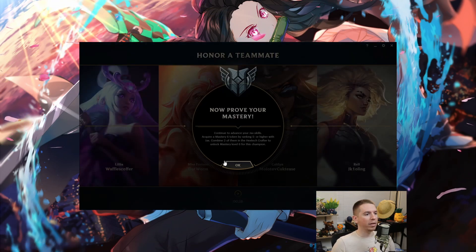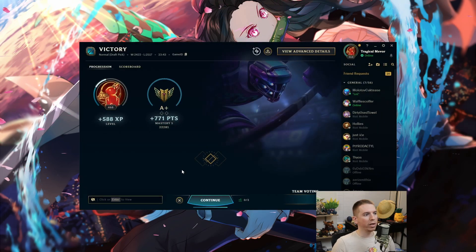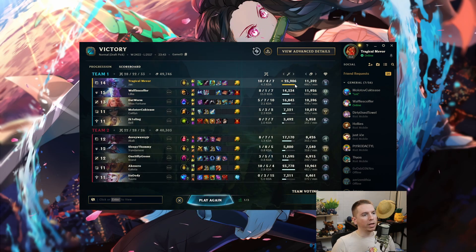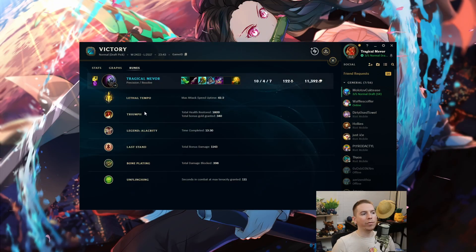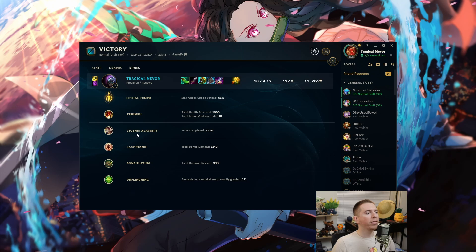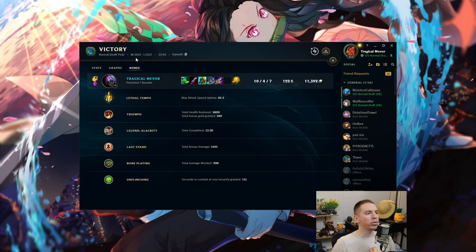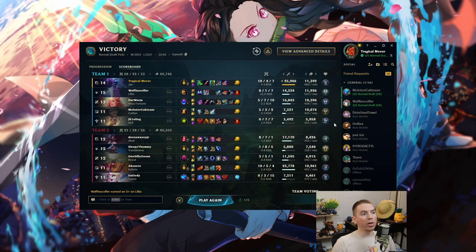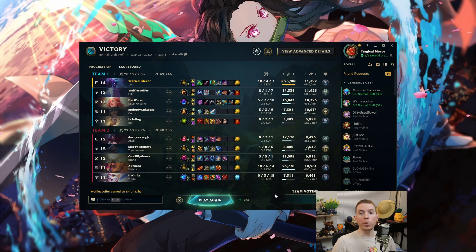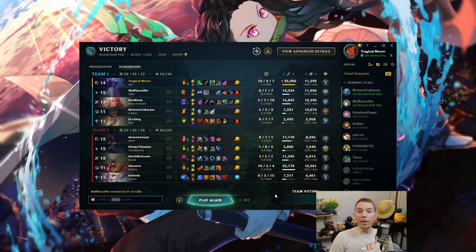Let's look at the stats — A plus, I'll take it! The murder deer. We did the most damage with 25,906. Looking at the runes: Lethal Tempo feels so good, Triumph, Legend Alacrity, Last Stand — 398 ability haste. I took the default Jax runes because why not? Thanks so much for watching. If you enjoyed, leave a like and a comment below, don't forget to smash that subscribe button, and until next time — farewell friends and toodaloo!